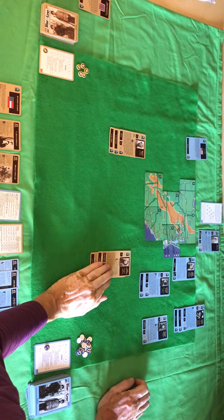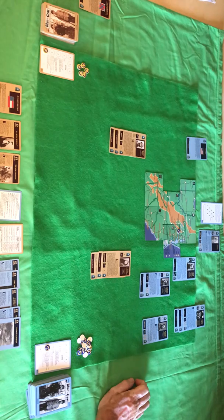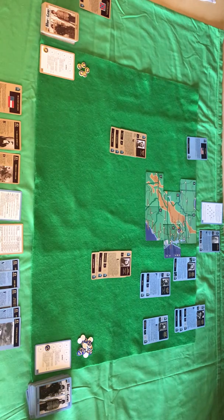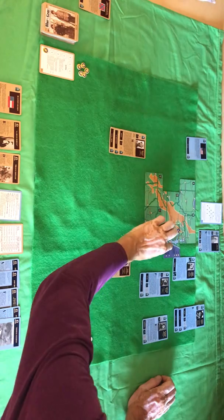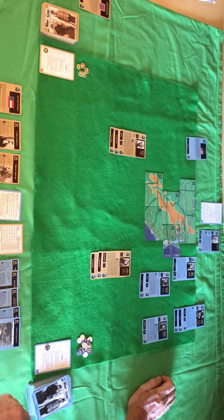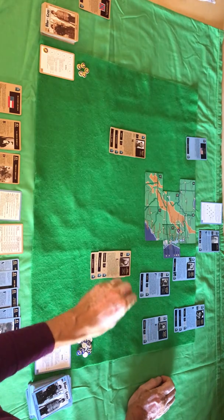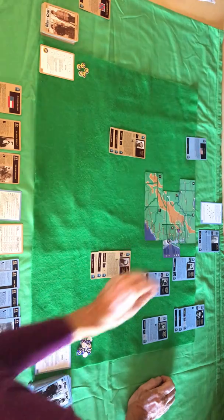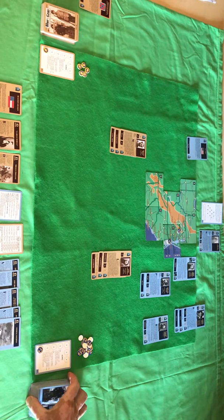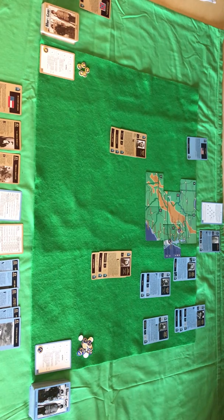We're attacking Norfolk because it's not a fort but it is a port with the naval squadron. At this point the grey side gives it up, because after Norfolk there's Petersburg which is a fort and then Richmond which is also a fort - Petersburg is a good defensive position. They still have to spend a supply but they take Norfolk pretty much uncontested. That is the end of the blue turn.